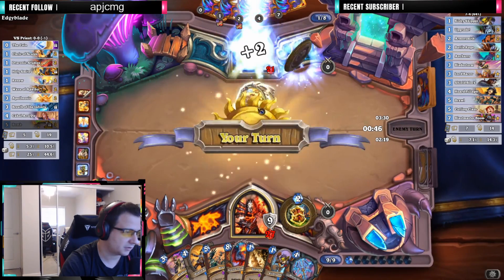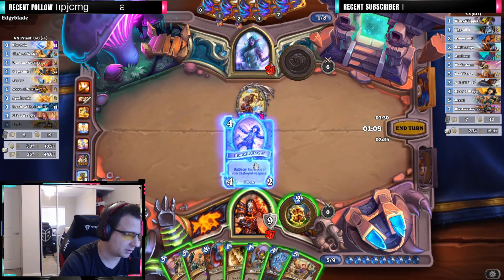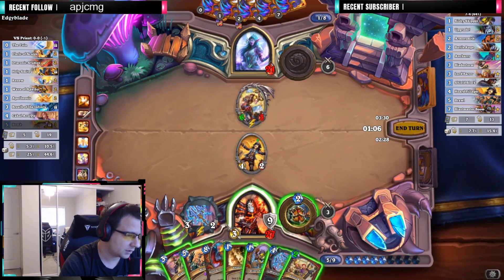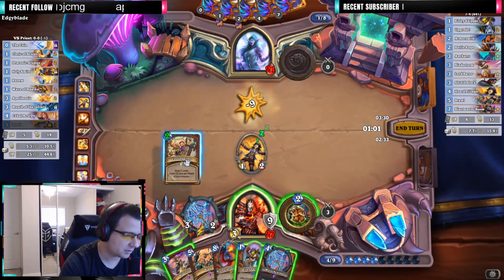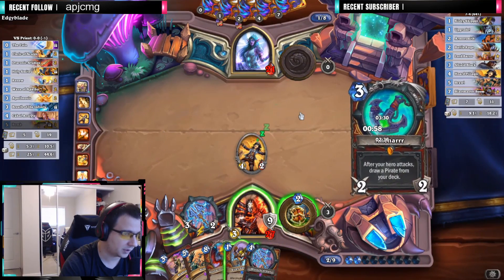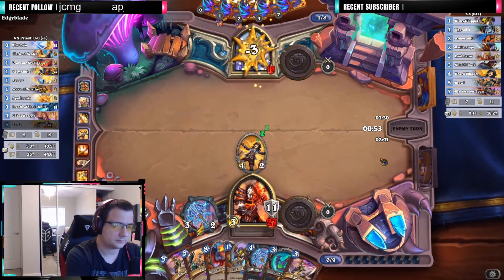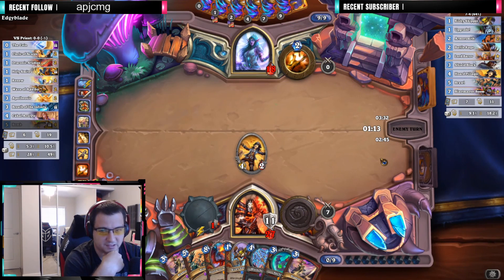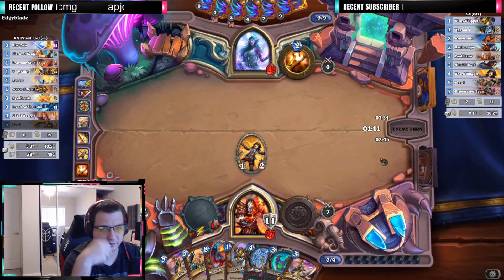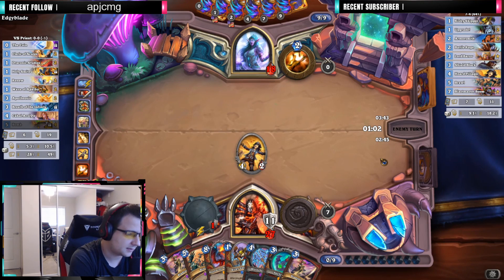We need to kill this just because it has Lifesteal. I'll play the Shield Slam just because I don't want any more Lifesteal. Let's draw some more. Here's the Encar and we're gonna put more bombs in. Four bombs — so this is technically lethal: four times five is 20. We just need to wait and make sure he stays below 20. That's the game plan.